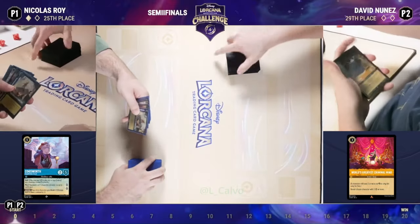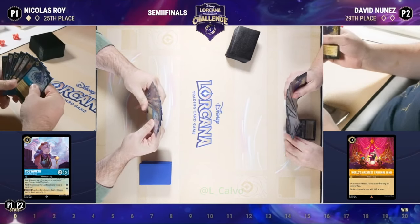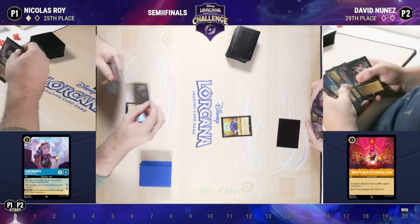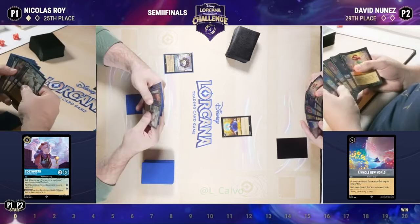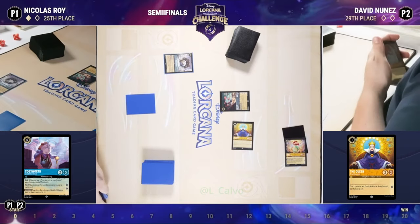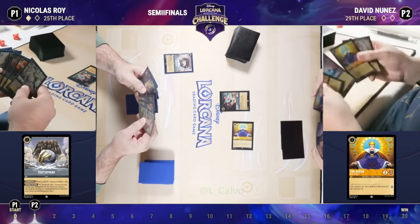I'm not sure if David has Whole New World — he does have the shift queen in hand, and he does have a Whole New World, plus the queen target. So that might be exactly what we see here. A big Cinderella going into the inkwell. That's one card that could help David take this — hard for Nicholas to deal with due to Resist plus two. And we're going to see a Smee. David is able to be aggressive early, especially with a Lawrence available on turn three. Getting that Smee on the board and questing early is also a great choice.